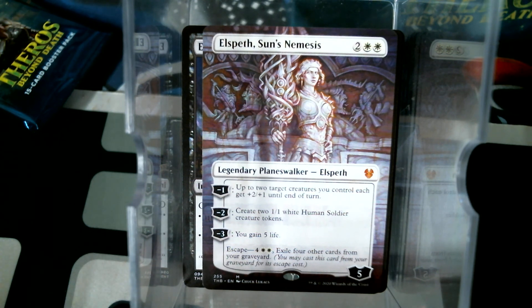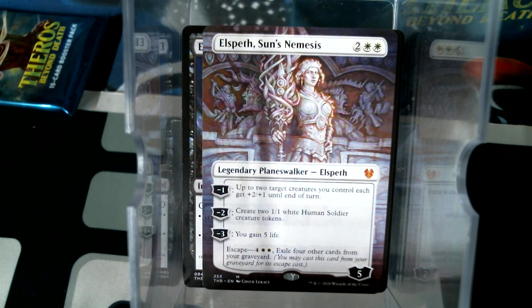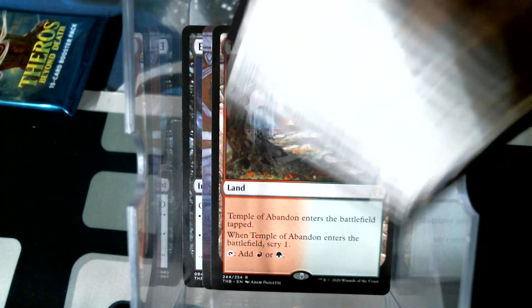That's really kind of beautiful. Wow - I mean, wow. I don't own the full art - stretch art, whatever they're called... extended... no, borderless. Borderless is what that would be. Temple of Abandon. Daxos is an uncommon.